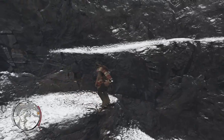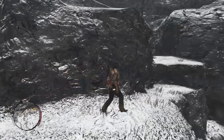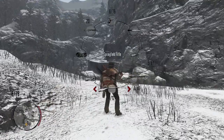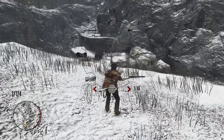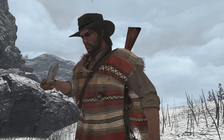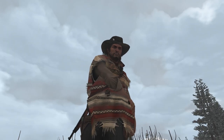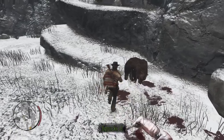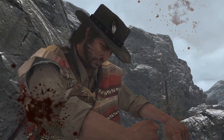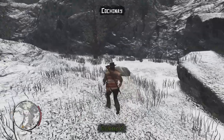Wondering if you can get sprayed by a skunk. A bear nearby - a dead icon on the map. Need two shots to take it out. Thinking the Buffalo Rifle might be needed for one-shot kills. Skinning a bighorn while here. May need to head back to Armadillo to buy the Buffalo Rifle.